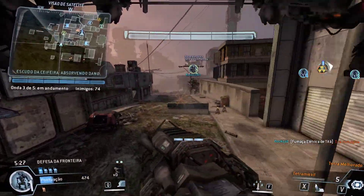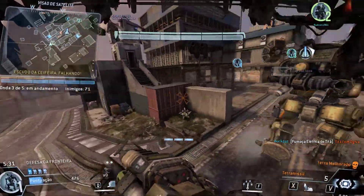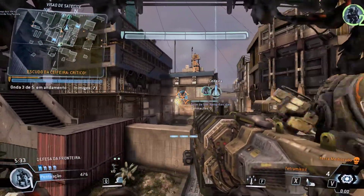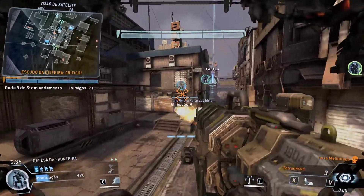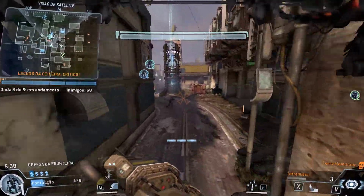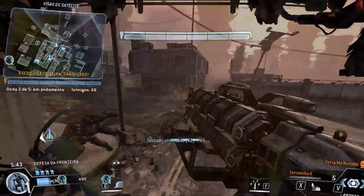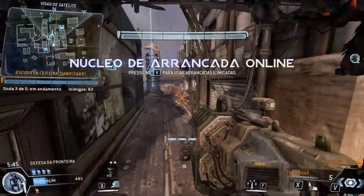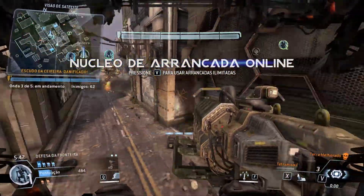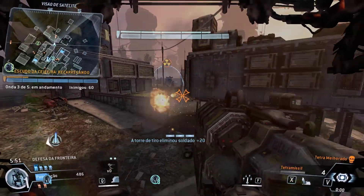Harvester shields absorbing damage — clear out whatever's damaging it. Harvester shield is recharging; don't let the IMC damage it.